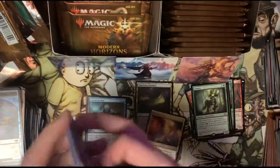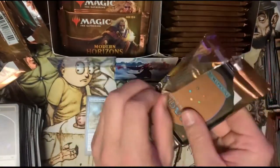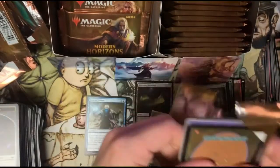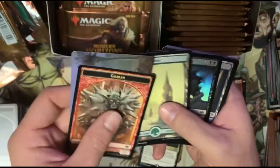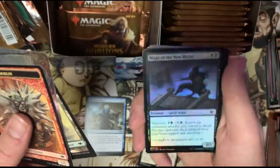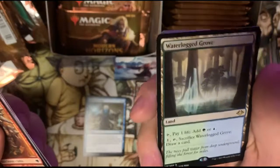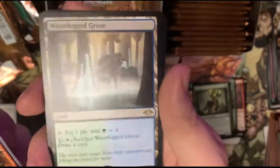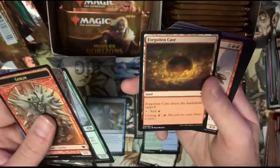Enduring Sliver — okay, three slivers in one pack. I am done. All right, I'm not done — we're gonna get into the next pack. That pack was awesome, but I want to see more awesome. Snow-covered forest and a foil Ninja of the New Moon — that's a cool-looking ninja. And we got another one — nice. Waterlogged Grove — check that one out, that's so nice. Forgotten Cave — hey, cycle land, there we go.